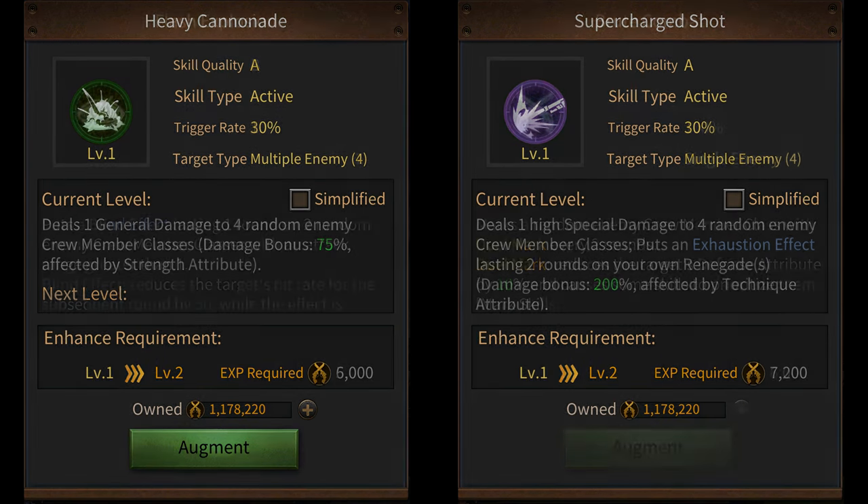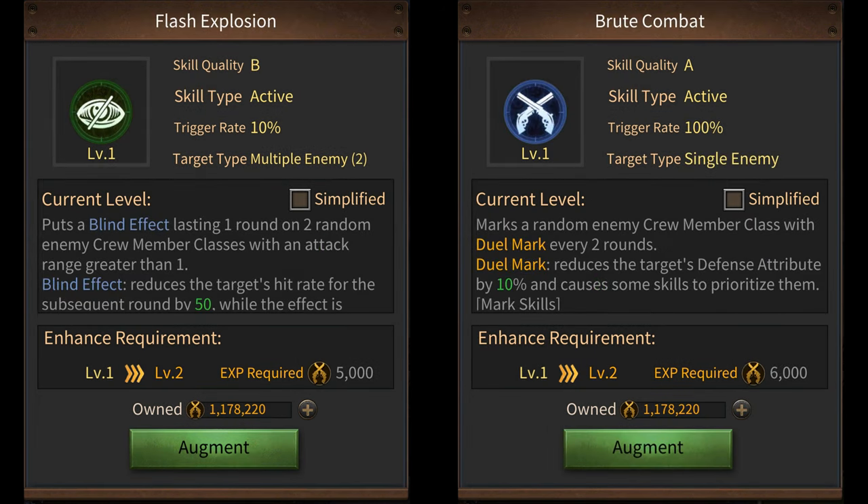Also, there are some skills that don't deal any damage at all, in which case you won't be able to find whether they're affected by the strength or the technique attribute. So make sure you check all three skills to determine which attribute you should be investing in. If your renegade is a strength type, invest all your attribute points in strength. If your renegade is a technique type, invest all the attribute points in technique.